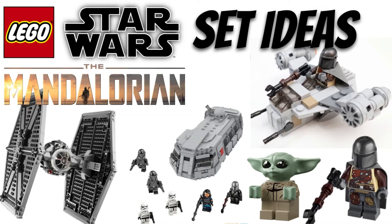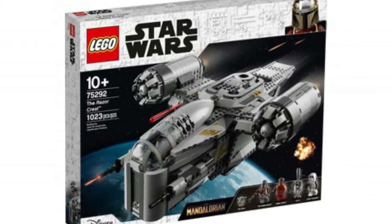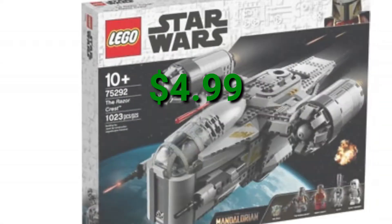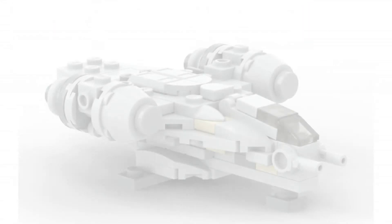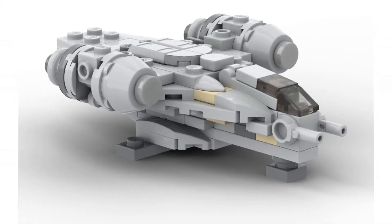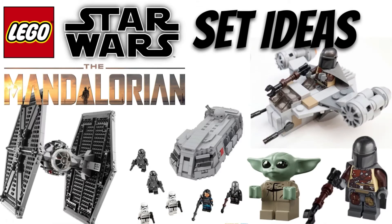The first set I think Lego could and definitely will make in the winter 2021 line is a Razor Crest poly bag. The Mandalorian is so popular and this would be a great poly bag. It would retail at $4.99 USD, just like the most recent ones, and would have around 70 to 80 pieces, obviously including a Razor Crest micro scale version. It would be pretty cool and I would definitely like this as a micro scale poly bag type of build.